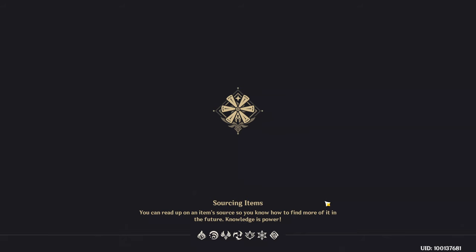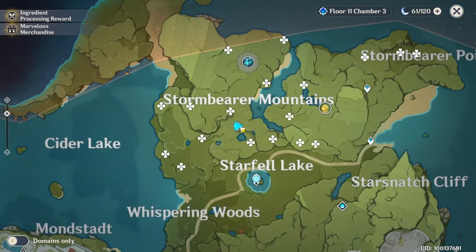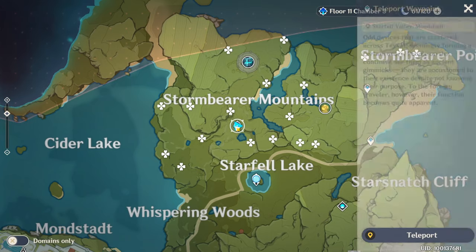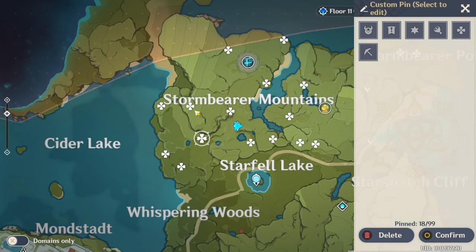The route basically is this. Starting from that teleport waypoint you pick this, this, this and this. Then go back to the teleport waypoint, go there, this, this, this and then jump down.